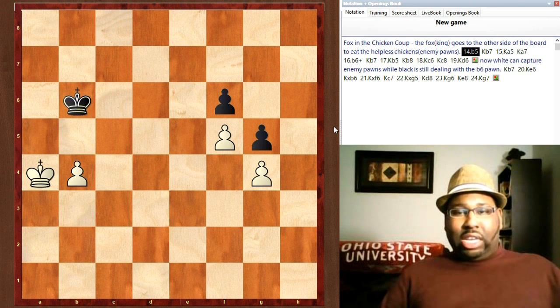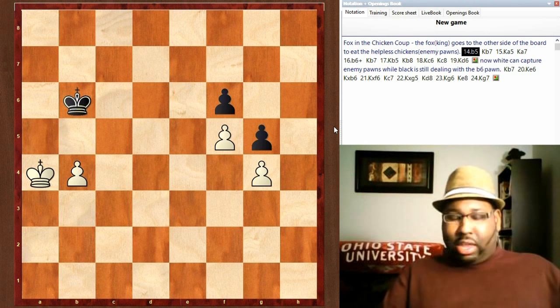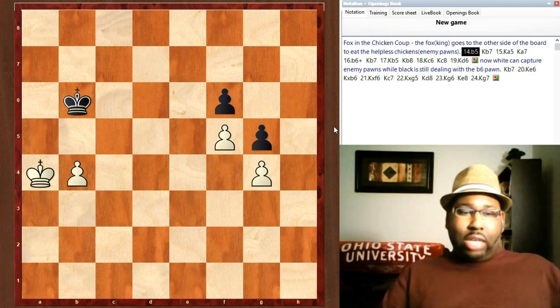The way this works is it's an analogy about how the fox goes into the chicken coop — the fox corners the chickens and then goes to the other side and kills or eats the chickens on the other side of the coop.